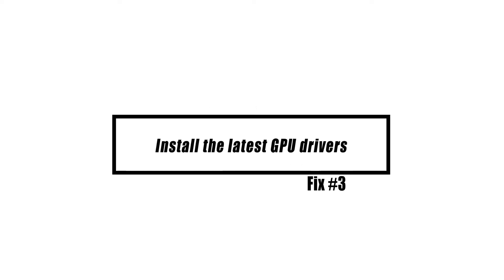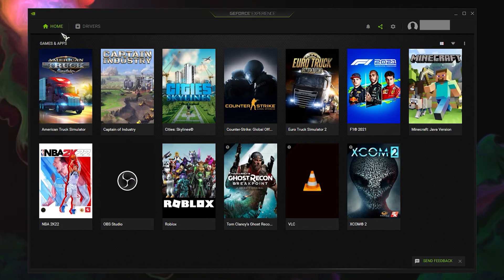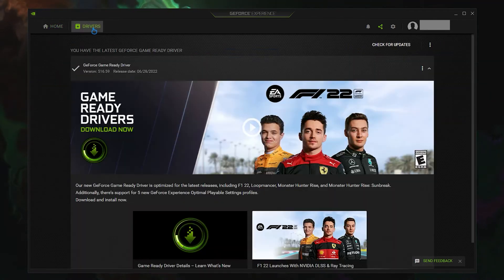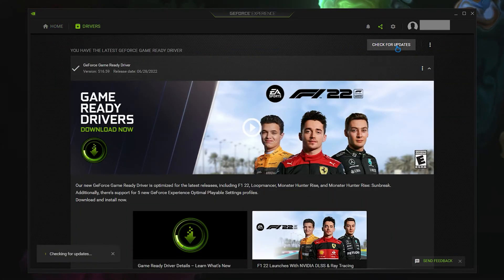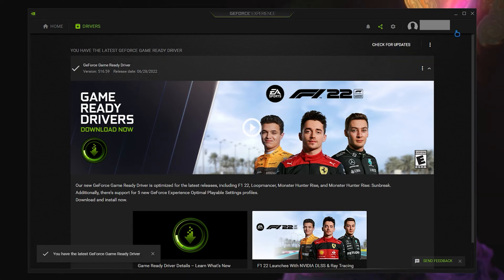It is possible that the problem is caused by an out-of-date graphics driver, so make sure it is up to date. To obtain the newest NVIDIA GPU upgrade, open the NVIDIA GeForce Experience and click on the Drivers tab at the top of the window. Click on the Check for Updates link. If a new driver is available, download and install it.